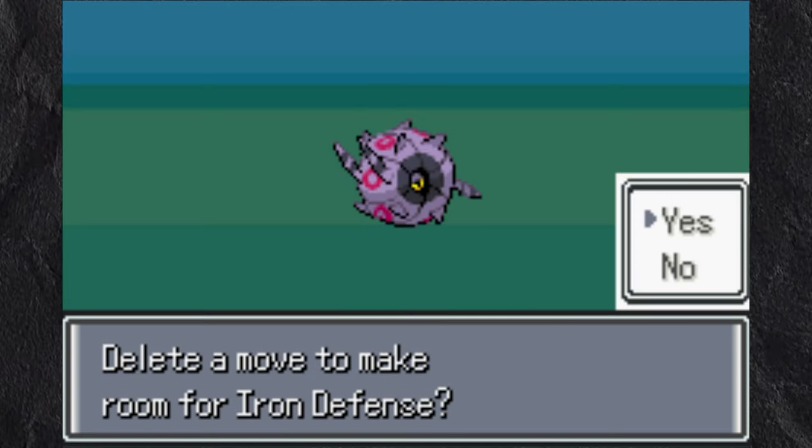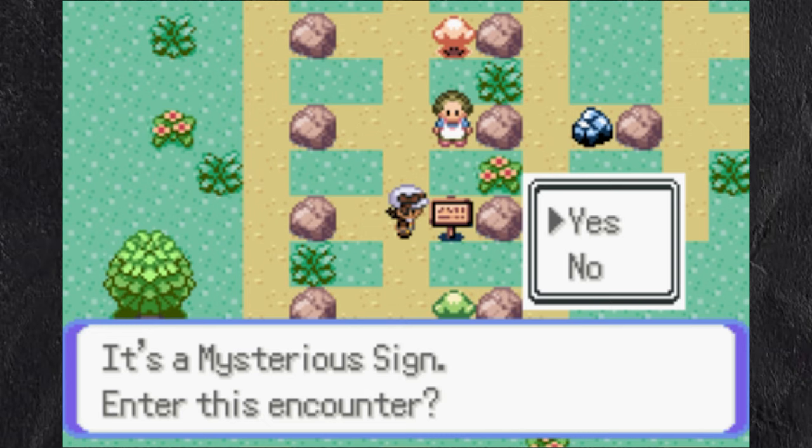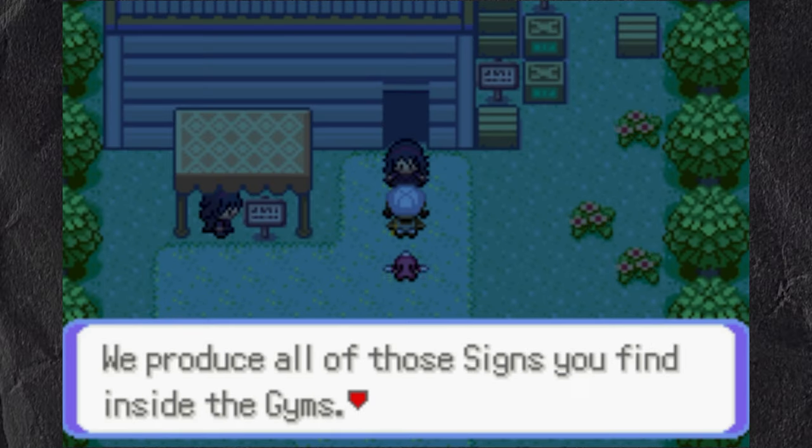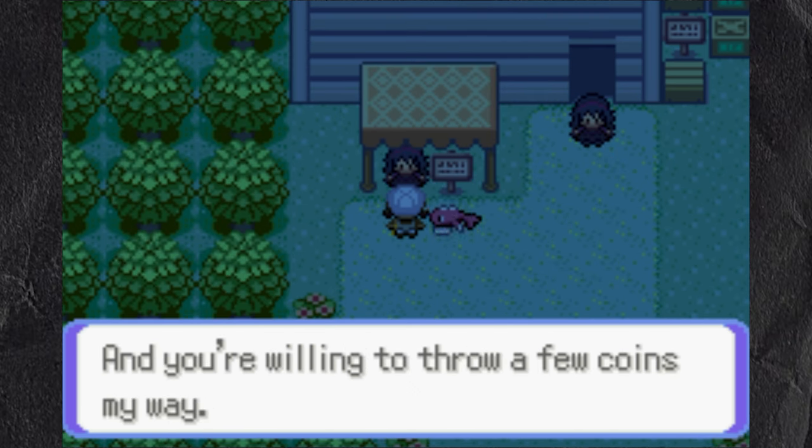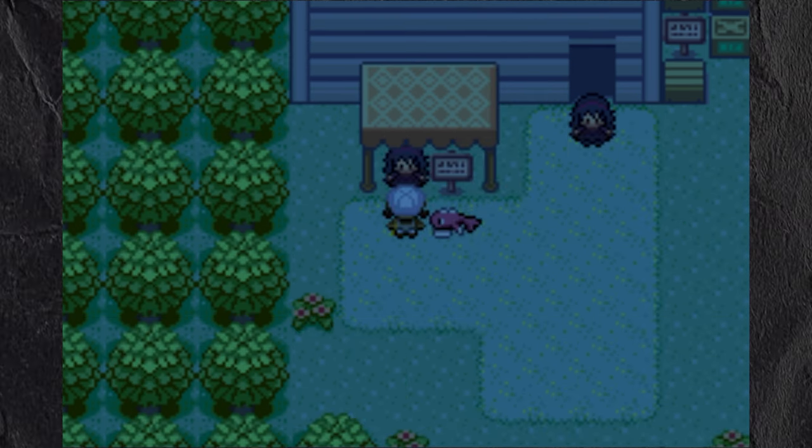I evolved all of my Pokemon and headed into one of this game's new areas, the Mysterious Psy. In there, I can talk to someone to learn the typing of the next random gym leader, and also pay for info like their lead Pokemon and strongest Pokemon. I learned that the next gym leader is an ice-type gym leader and leave the area.